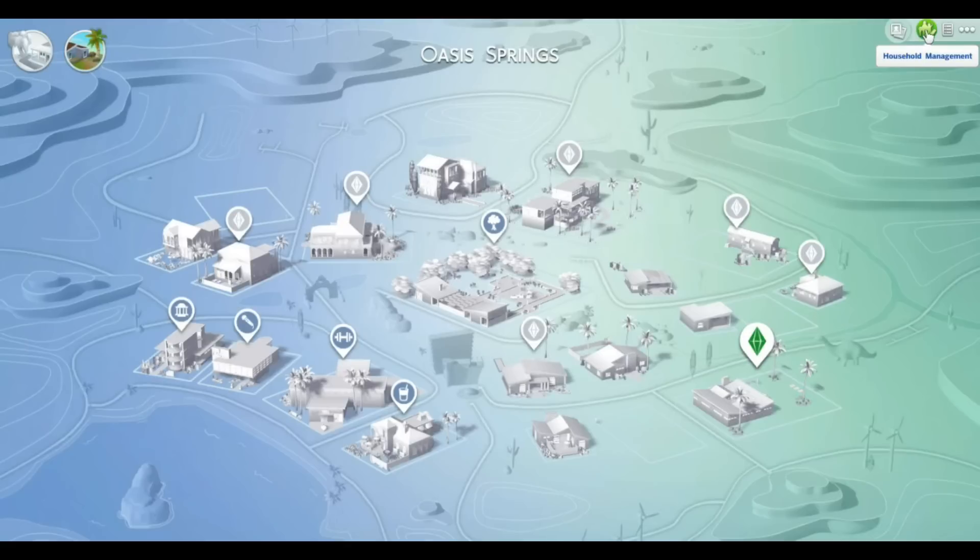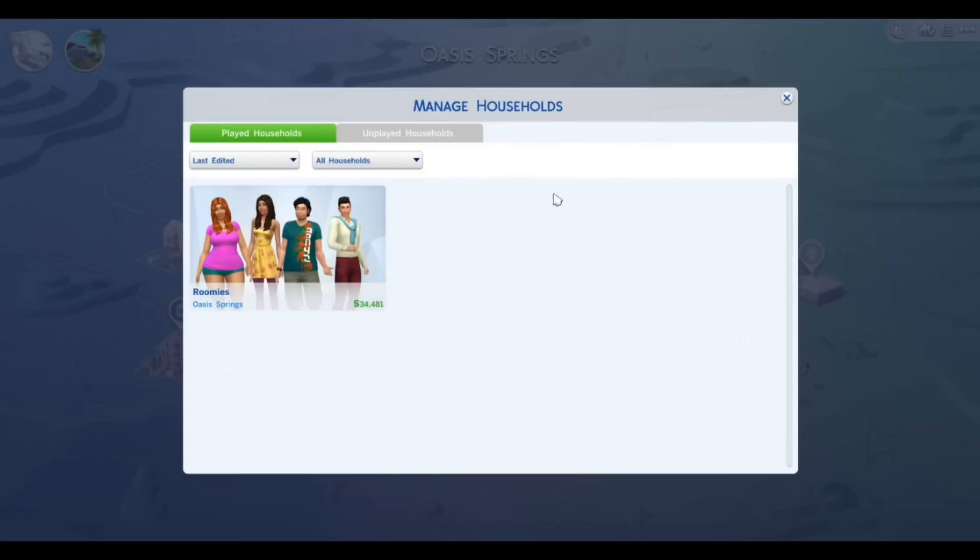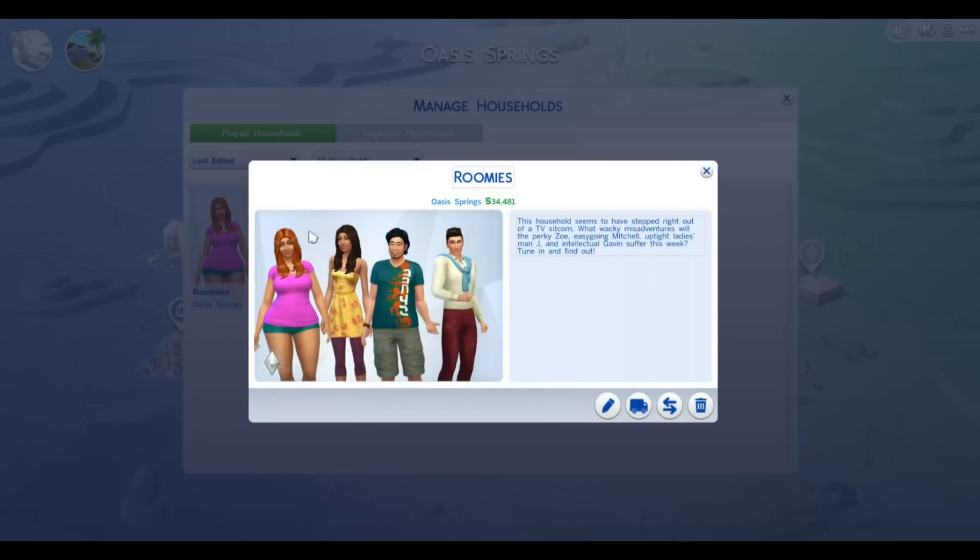I'm going to go to the neighborhood menu, household management and this household — Transfer Sims between households.